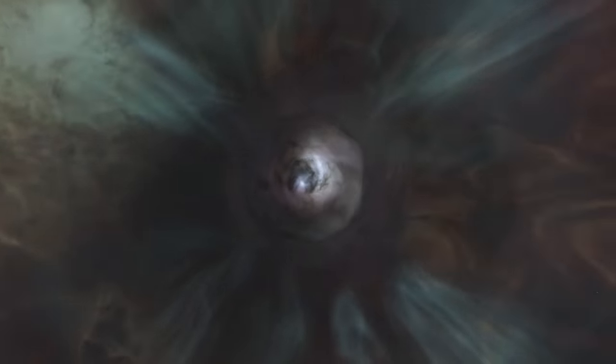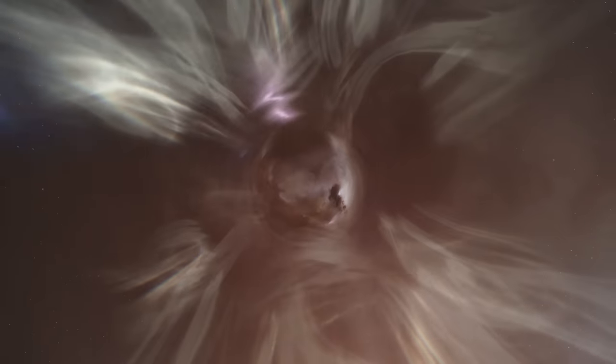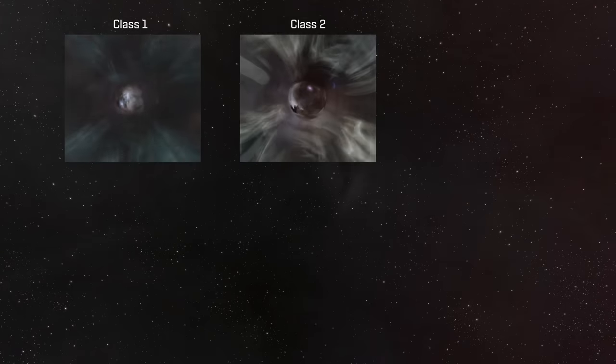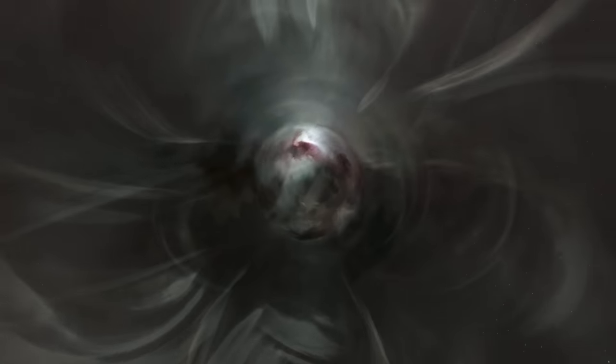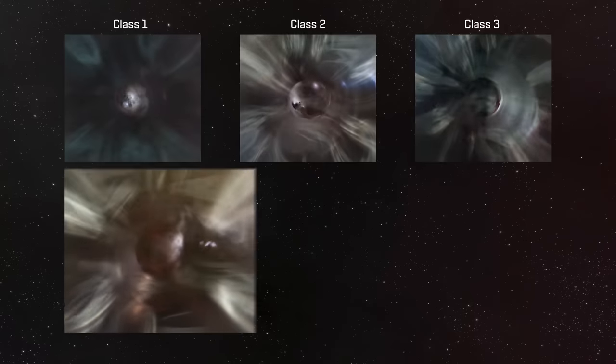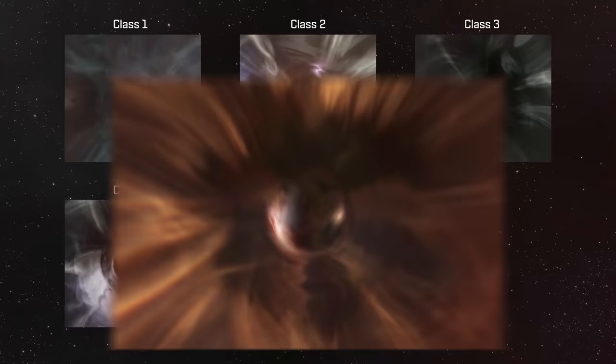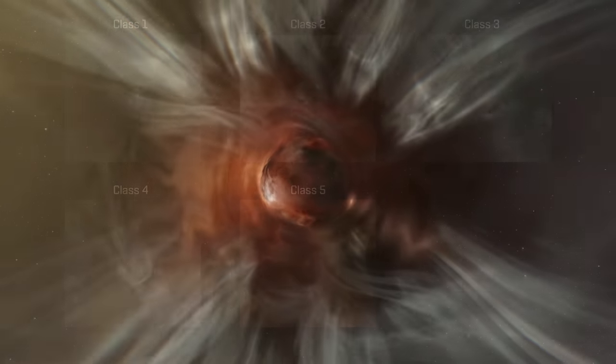Wormholes leading to class 1 systems have grey clouds and black features, and are overall very muted in colour. Class 2 wormholes have a more brown hue, and are most easily identified by a black cloud visible within a brighter grey cloud. Class 3 wormholes will again have a background of grey clouds, but you will notice bright red clouds visible among them. Class 4 wormholes have a distinct dark red colour, with contrasting bright white and dark black clouds. Class 5 holes are dark reddish brown, and appear somewhat more muted than their class 4 counterparts. And lastly, class 6 holes are a vibrant and violent mix of orange and reds.